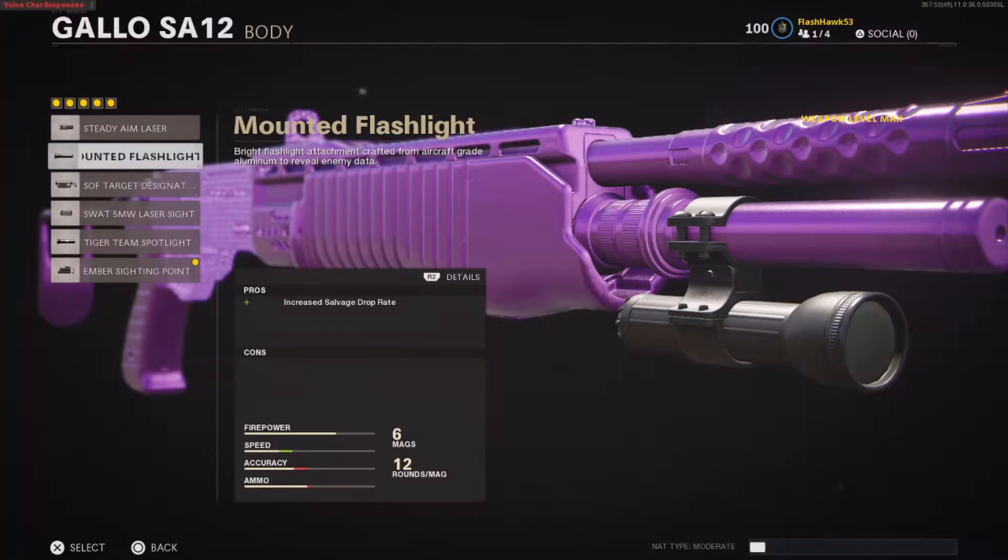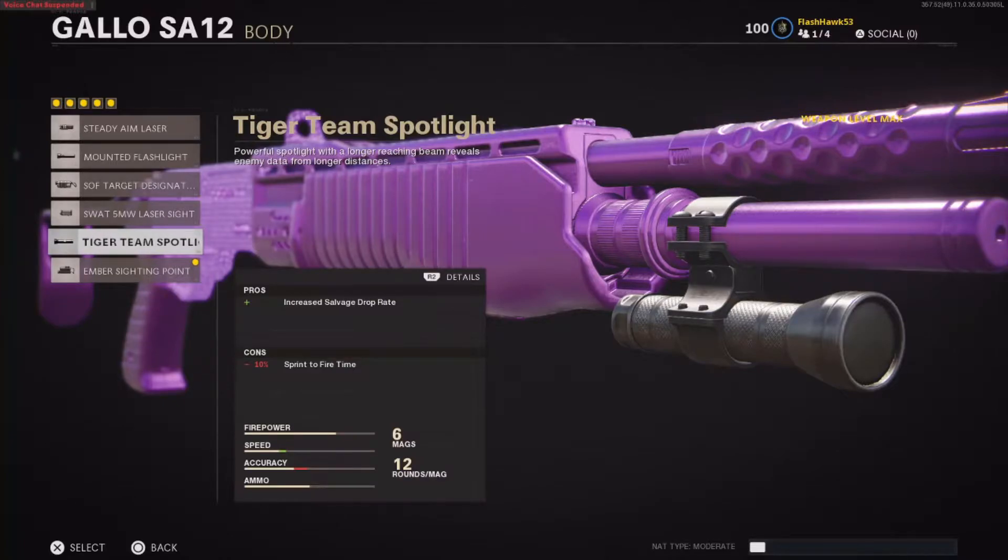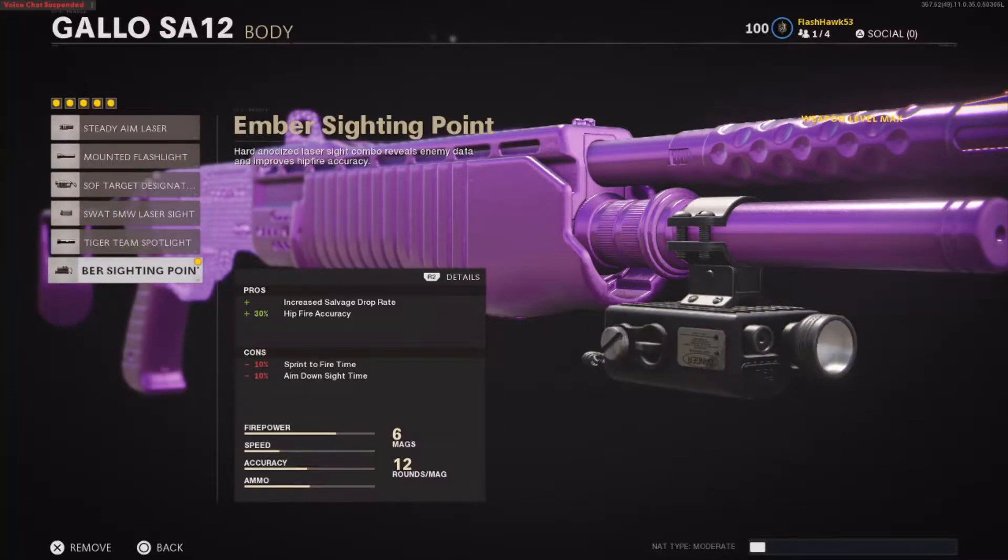So let's start with the Mounted Flashlight. It's going to increase your common salvage by about 7.5%, and there'll be little to no change with the rare salvage. The second one, the Tiger Team Spotlight, it's going to increase your common salvage by 12.5% to 15%, and again, little to no change to rare salvage. And the Ember Spotting Point is going to make a 15% increase to common salvage and a 5% to 7.5% increase to rare salvage.